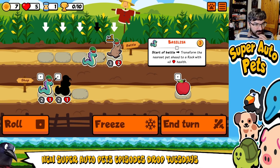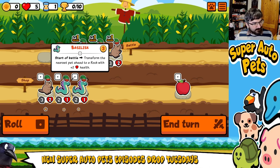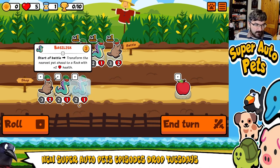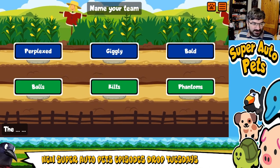Let's bring in Beaver, let's bring in a Basilisk, and we'll bring in another Basilisk. All the Basilisks and all the Beavers! I'm very tempted with this — it's going to be interesting. I'm not quite sure how well this is going to work. This seems like a really bad idea.